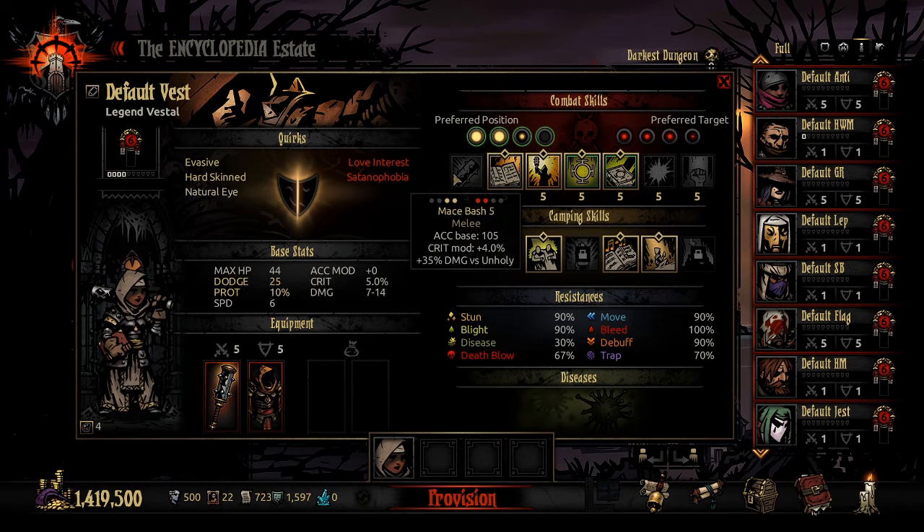First, Mace Bash. This skill is launchable from positions one and two and targets positions one and two on the opponent's side. Basically, this skill sucks. You need a position one or two Vestal to use it, and those are really bad. It has a poor crit modifier on top of an already bad base crit. It gets a bonus versus unholy, but unholy is in the ruins and it's one of the easiest areas anyway. Poor accuracy too. Everything about it is wrong. Don't use this skill.